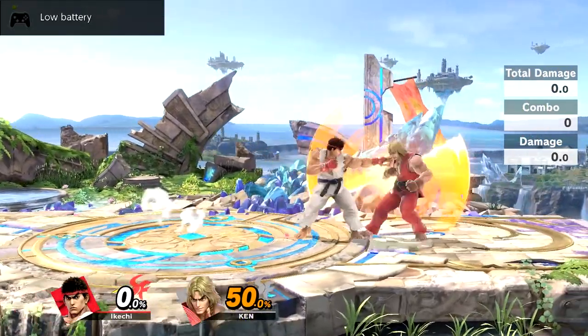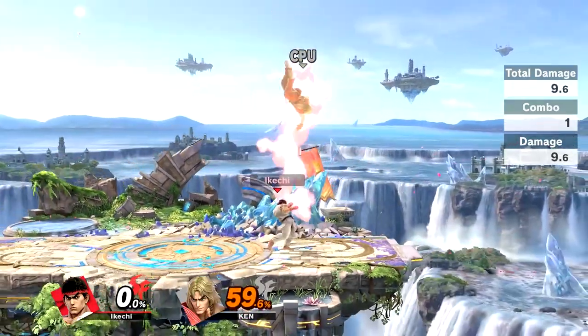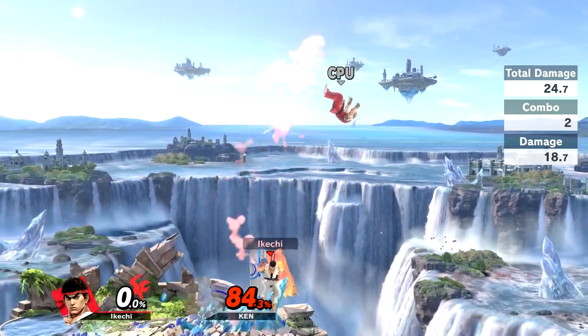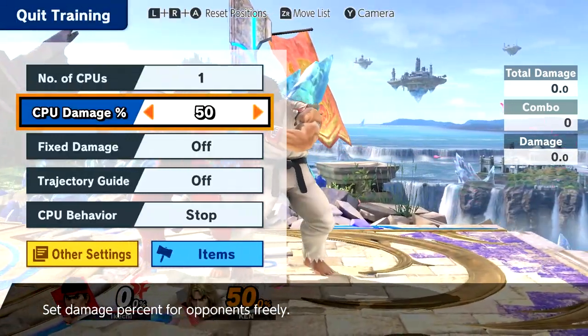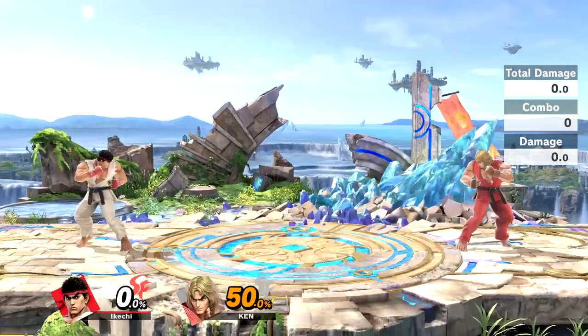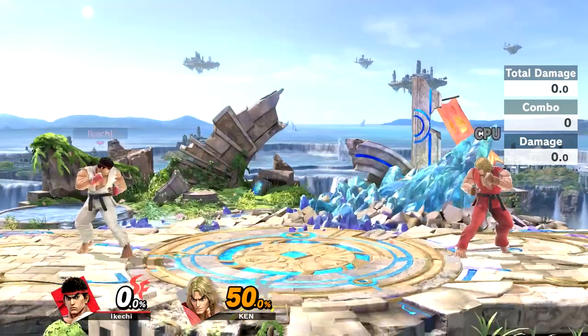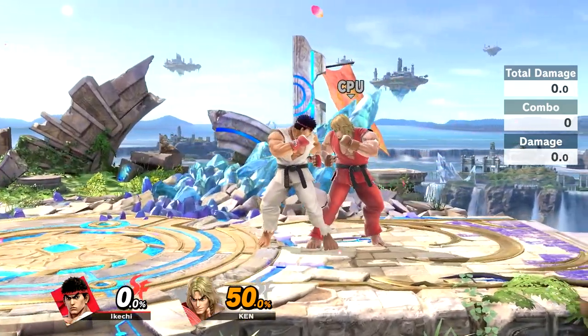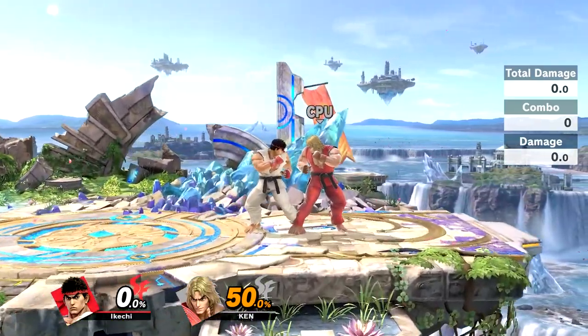Throw the computer upwards — like that. You just cancel the up air into a Shoryuken, and it can kill at not-too-high percents. It does a lot of knockback and it's a really good way to seal the kill with Ryu, because Ryu doesn't really have any other way of killing above him in the air. So Shoryuken in the air after an up air is a really good way to confirm it.